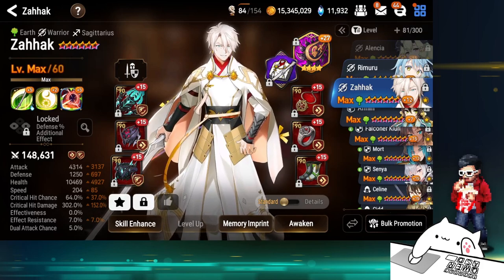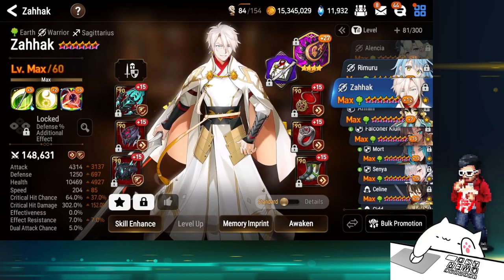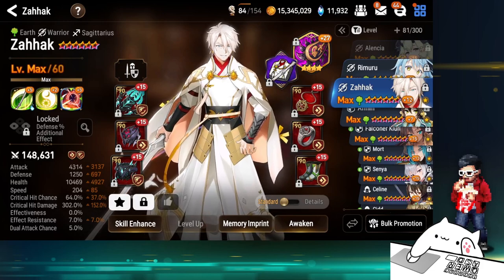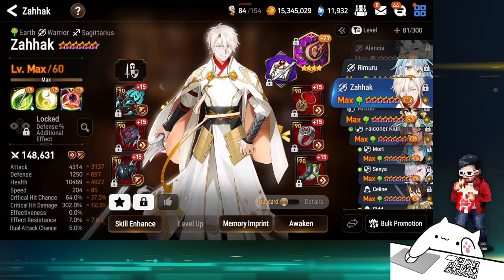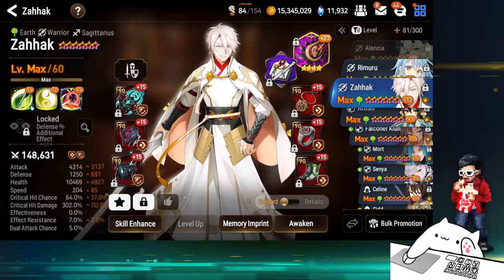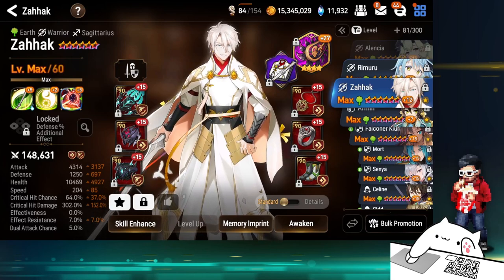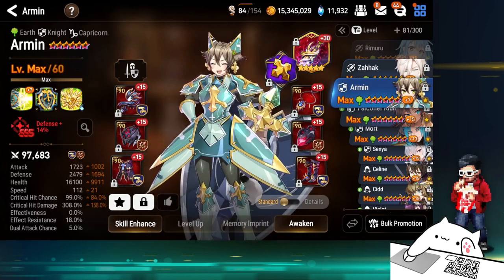Zahawk — I built him, and while recording this he's getting buffed. His buff in my opinion is going to change the way he's built from my current setup. I'm going to aim for a faster Zahawk next season. Right now this is mainly used in guild war and arena — into Shus and into Senyas with Hell Cutter.